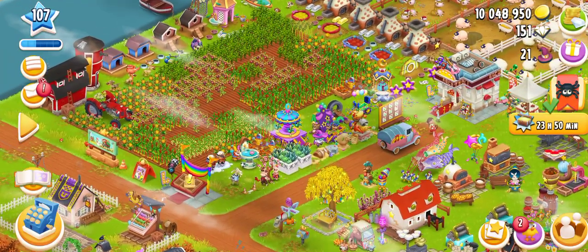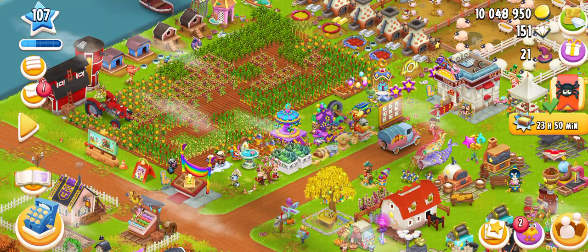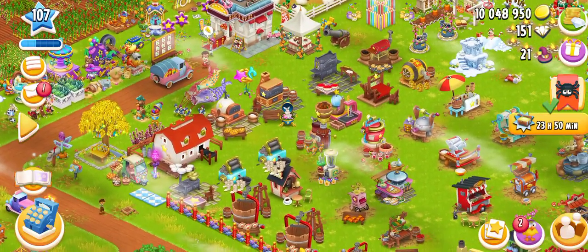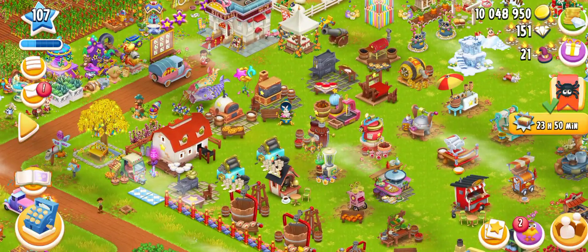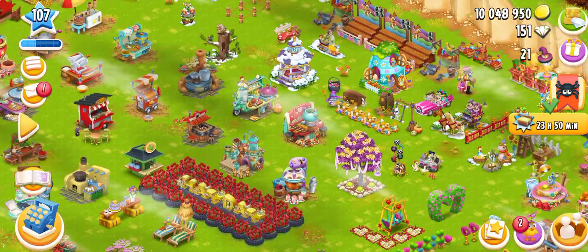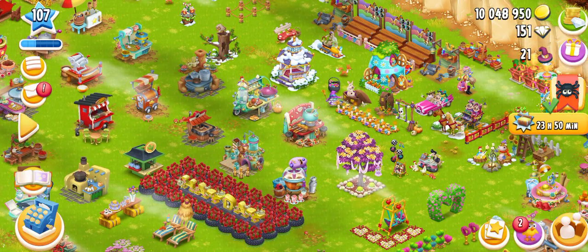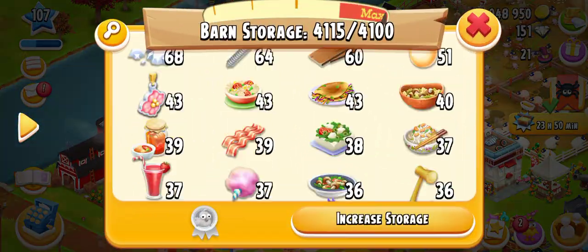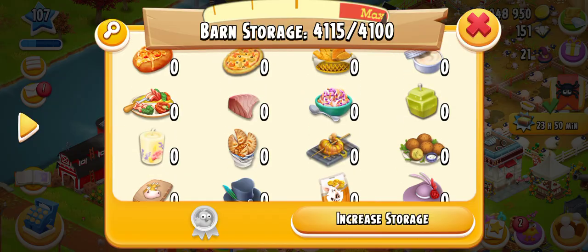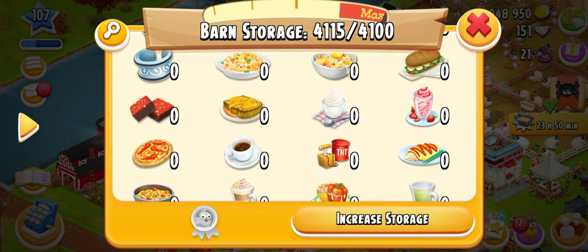We have unlocked a Decorations Achievement and got that achievement! I was thinking they would give us a machine to make goodies for the event, but there is no such machine. Let me check if there is any new product added.